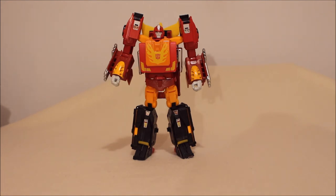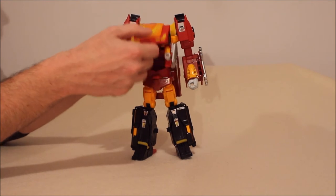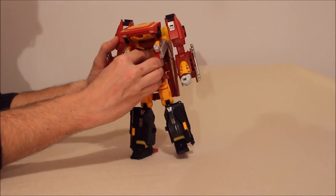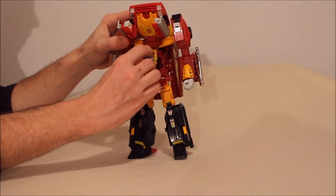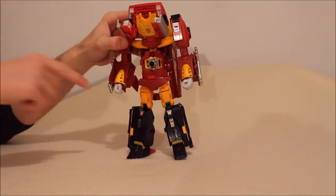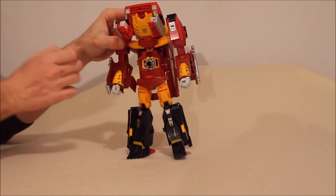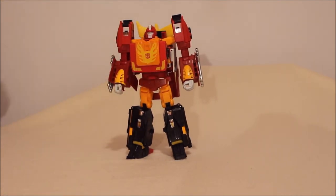What about the articulation? Before we get into that, let's look at incorporating his accessories. The first is the matrix, and I think this is kind of ingenious. With Optimus, you open up the whole front section of his body and his matrix chamber is in right here. With Optimus, you need to have the little square section facing up; with Rodimus, you need to have it facing down. So you put that in there and bring this whole section back down, and now he has the matrix inside of his chest.